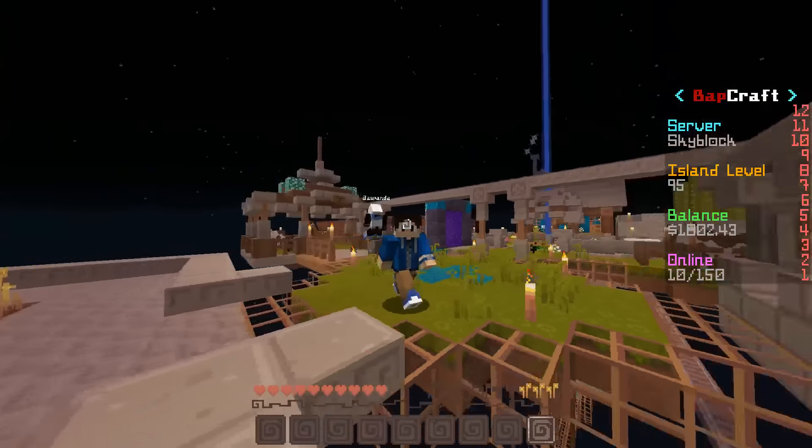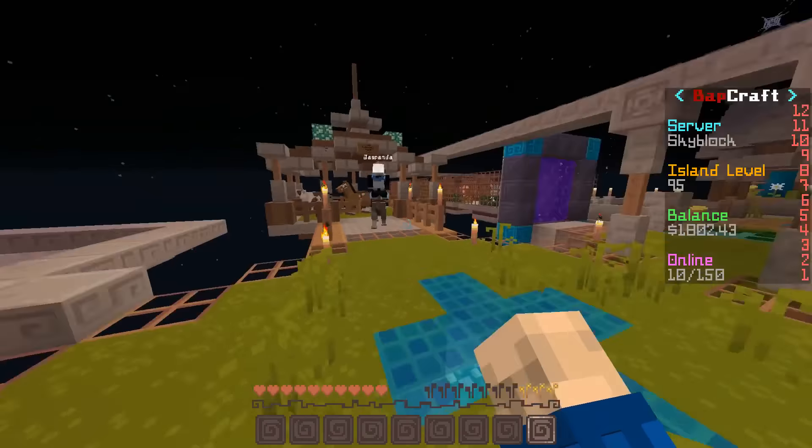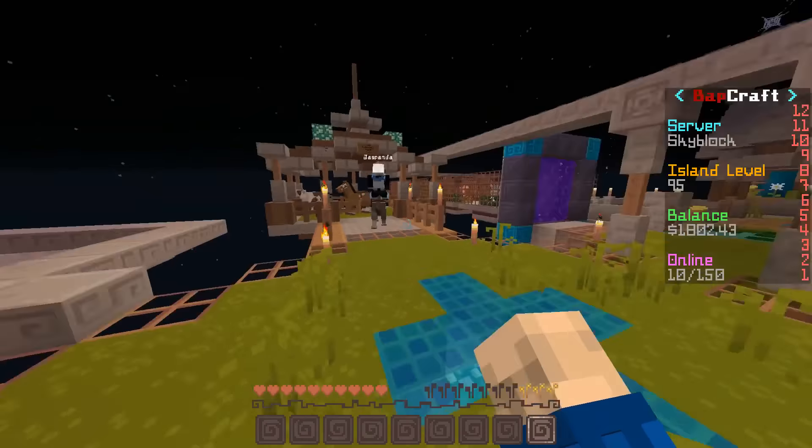In this episode we are going to be going over a couple things that we did off screen and then we're going to be starting on the mob spawner. So the first thing we did is we moved the farm. This blue glass represents where our old farm was in the water and all that. We moved it here to where part of the tree farm used to be.